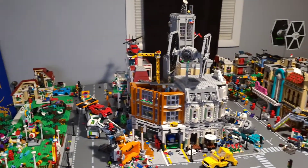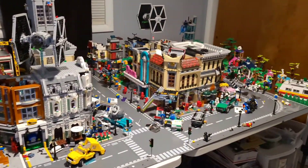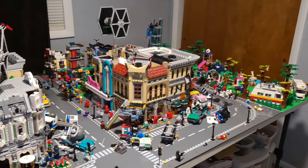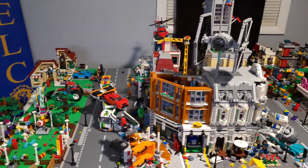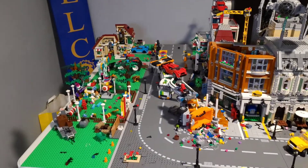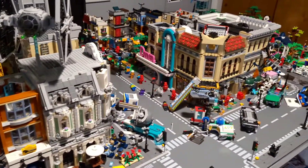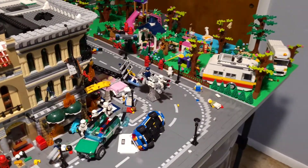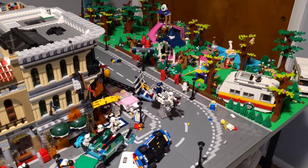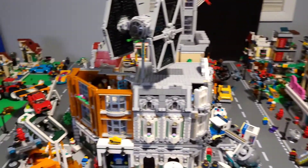So here we have it — part two of the Sith Invasion scene. This one is crazy guys, you are really going to enjoy this. We're going to go through different parts of this scene. I will show you some of the destruction and some of the micro scenes that we have set up. I have some of the tops off of the buildings because we actually have micro scenes inside. That's the first time we've ever done that, and we have more destruction than we've ever had before.